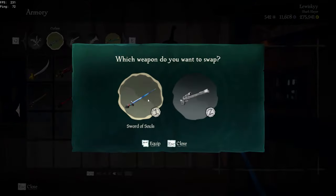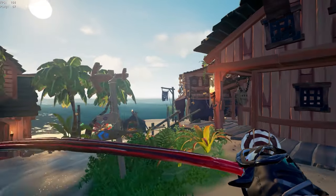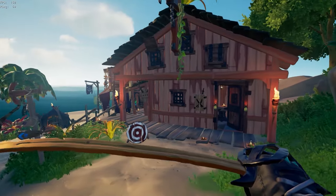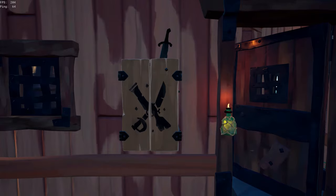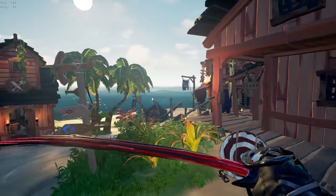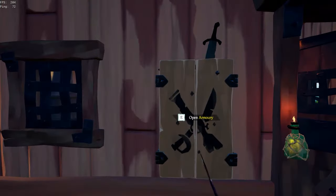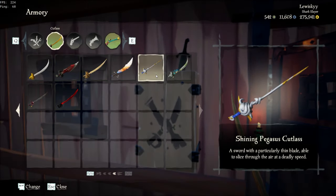Moving on from this, we have the Ruby Stinger Cutlass. This is very simple — it looks a lot like the Sovereign Cutlass; it's just reskinned. It's very slim and quite long, but it doesn't take up much visibility, and it looks quite nice if that's something you care about. Very simple — it doesn't take up much of your visibility.